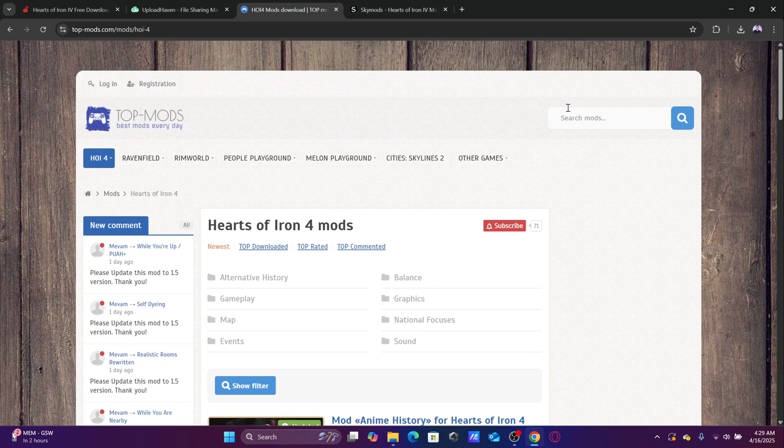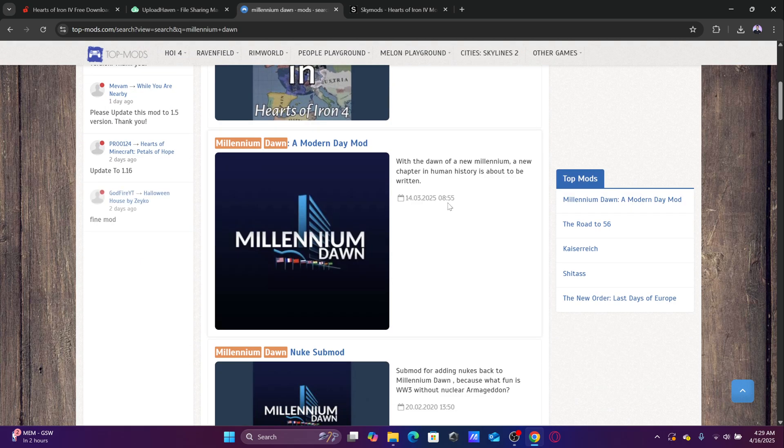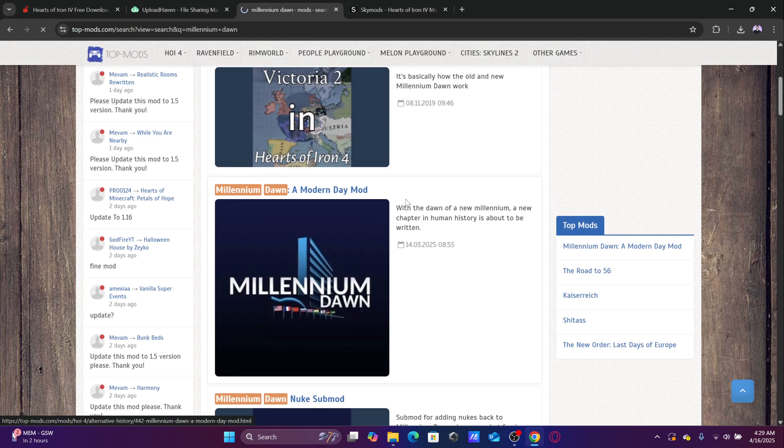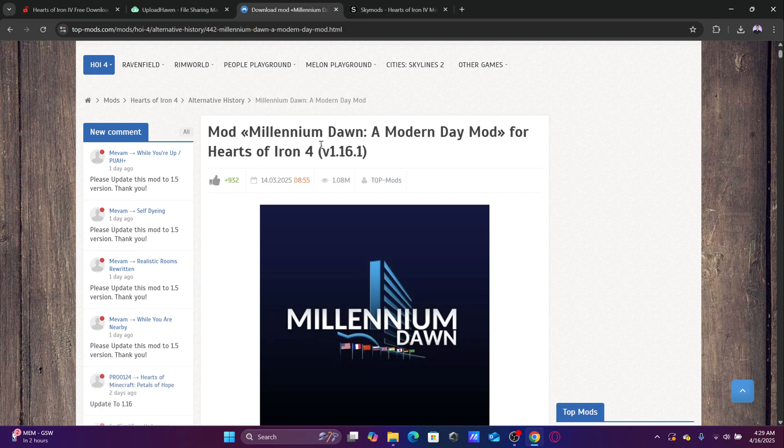So we go to Top Mods and we click Millennium Dawn. This is the mod — this is the Millennium Dawn mod. We click on it and you can find that this is the latest version.